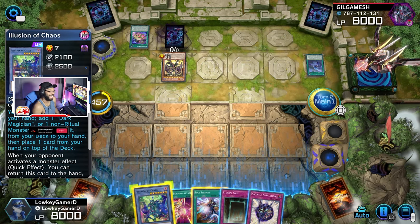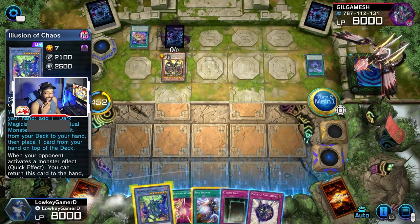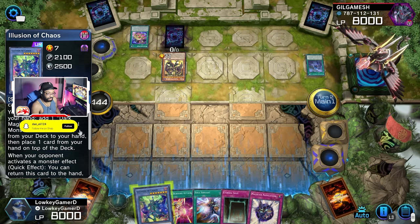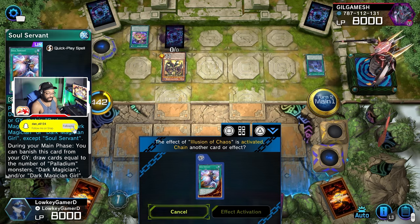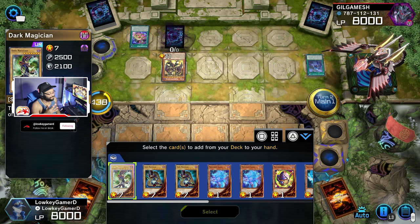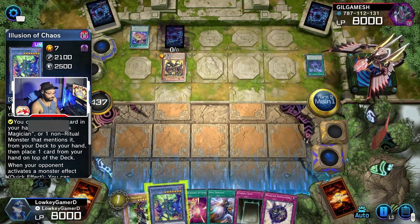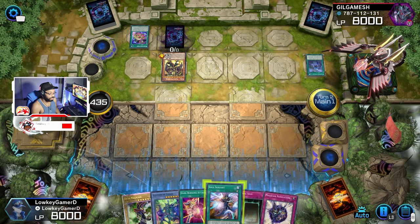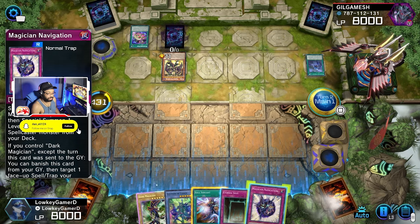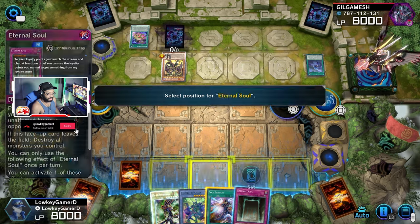You know what I can do, actually? Hold on. How do I want to do this? Let's put a Dark Magician in my hand. I don't need this right now. Let's do this. Like I said, I don't need to put a monster out — he doesn't have anything. But if he does put something out, I can respond.